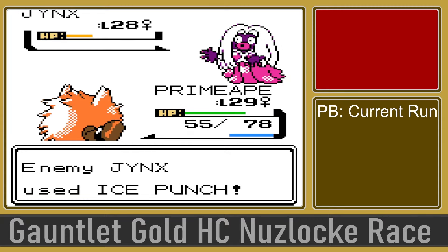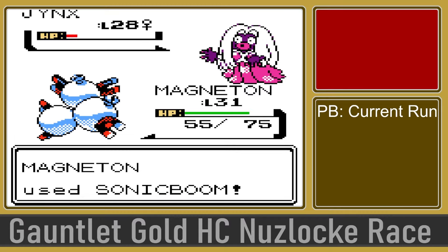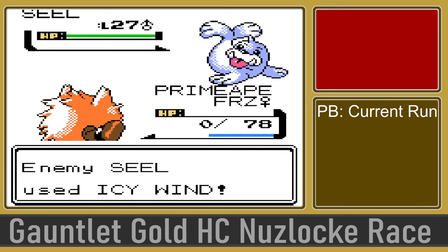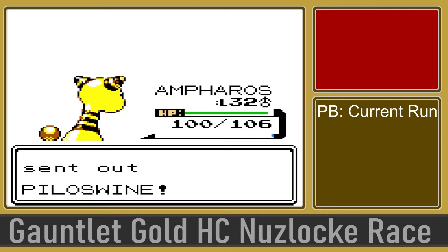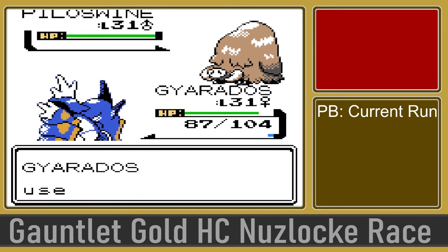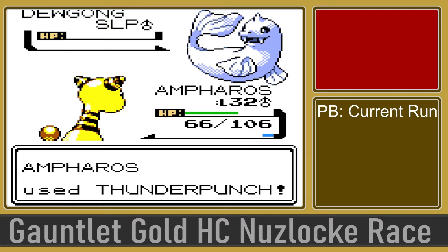Now for Pryce. The plan was to lead with Primeape to slap him with Fighting moves, but Primeape unluckily gets frozen by Jynx. At this point during the race, myself and another streamer, Galaxy, were actually exactly level on the exact same trainer. After Pryce, I had to slow down and take it more seriously in an effort to be the first person to complete this Nuzlocke. Because there was so little time left on the clock, I didn't bother switching my team much. I let Primeape go down on the first turn to seal, then bringing out Piloswine — we were able to go to Gyarados and take it down with a Surf, and Ampharos finished the battle, winning us badge number 6.